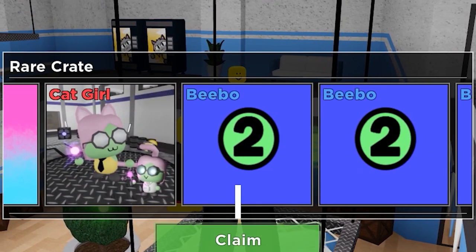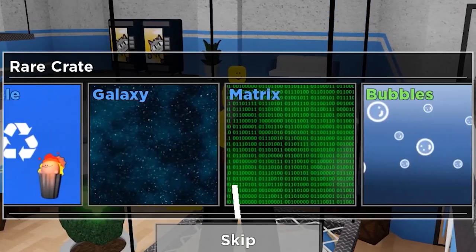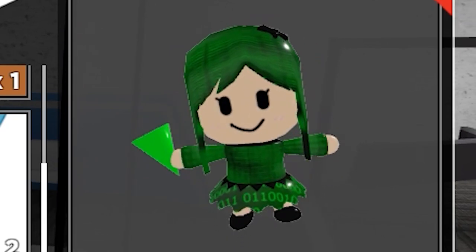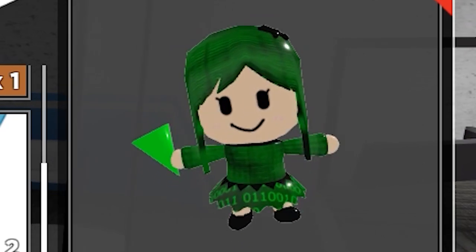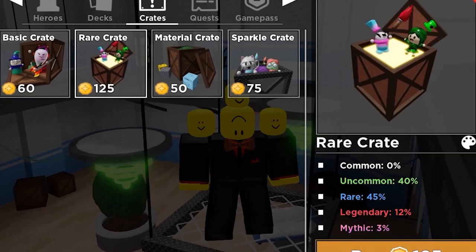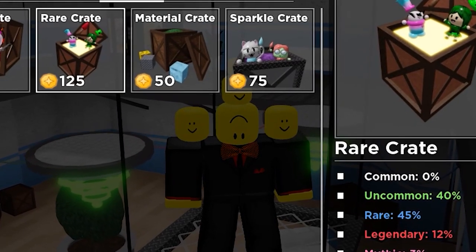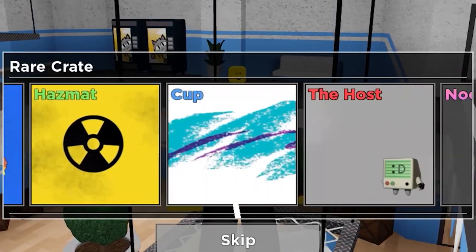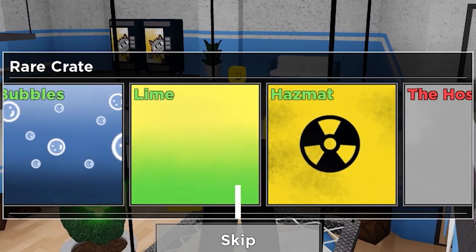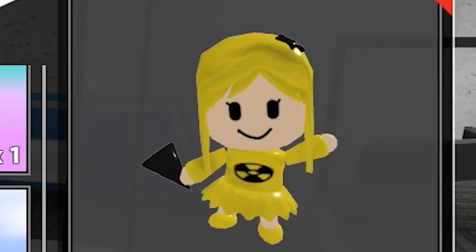Bebo. It's actually quite fun that you can turn every character into a Bebo clone. Matrix. And I'm not going to lie, on Voka, Matrix looks terrible. Oh my god. And now here we are - we arrived at the final crate of today's episode. Come on, Rem Skin, I know you are in here. Ah, that's too bad. We got Hazmat, which looks okay, I guess.